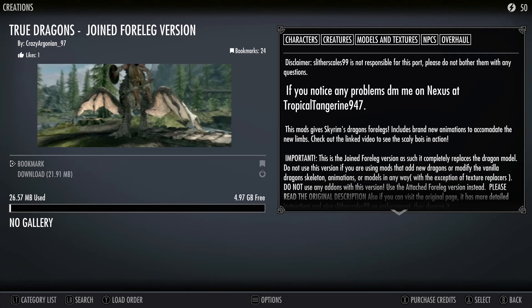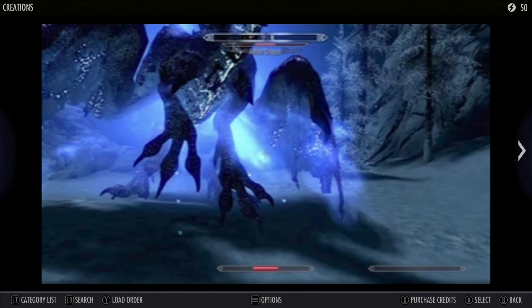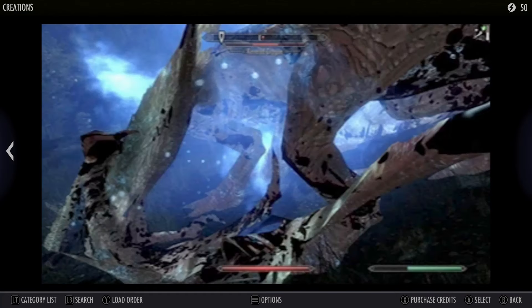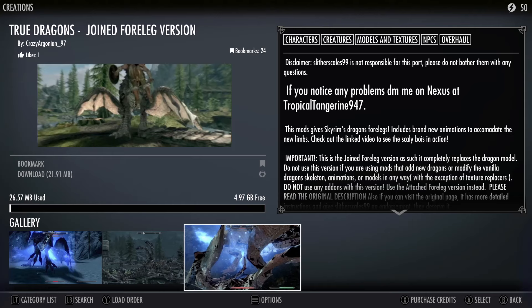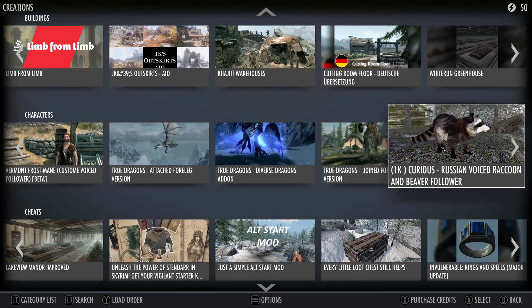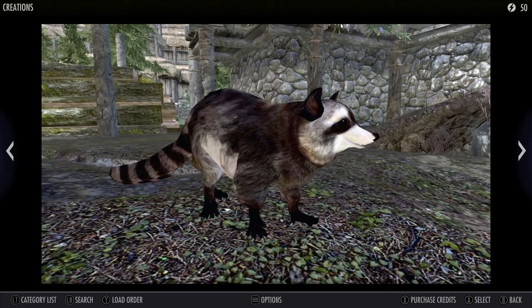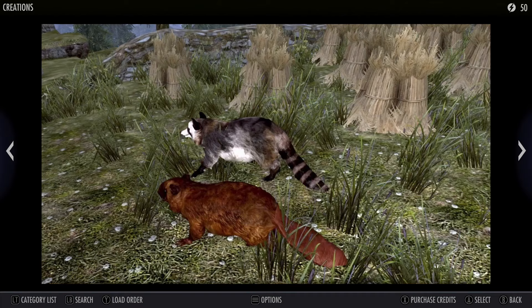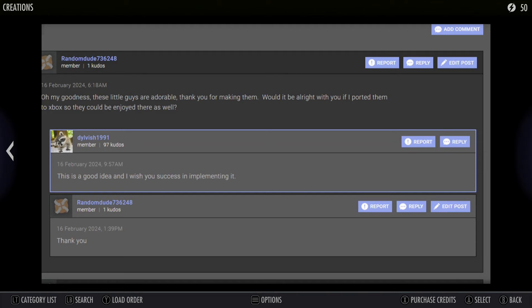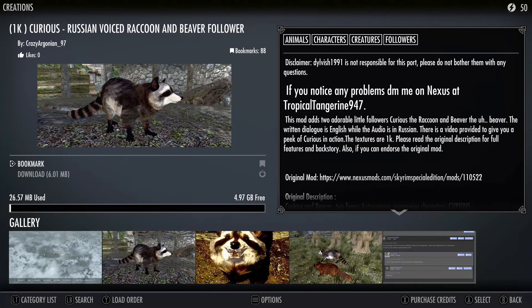True Dragons - are they gonna be four-legged? That's what it looks like in this picture. Wow, this quality is amazing. Russian voiced raccoon and beaver - this is the dream I've been waiting for. That's a good idea, I wish you success in implementing it. I'm gonna bookmark this.